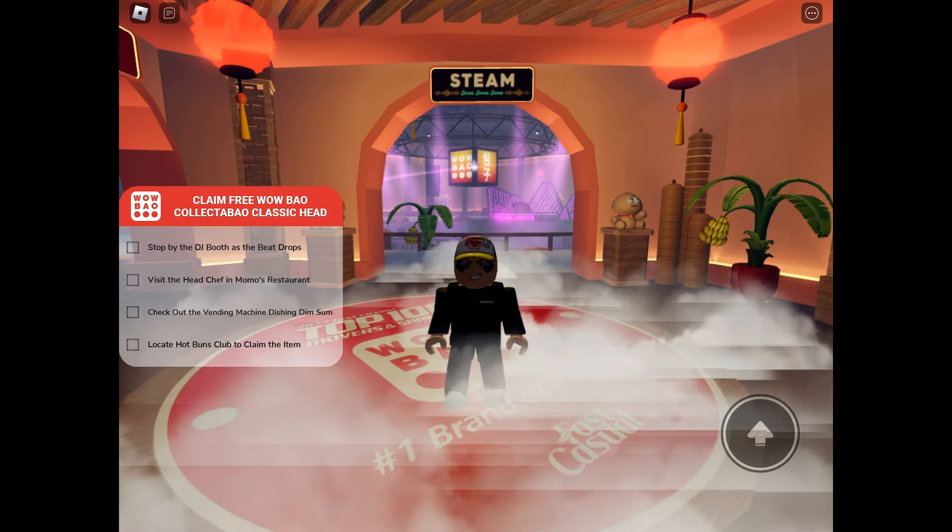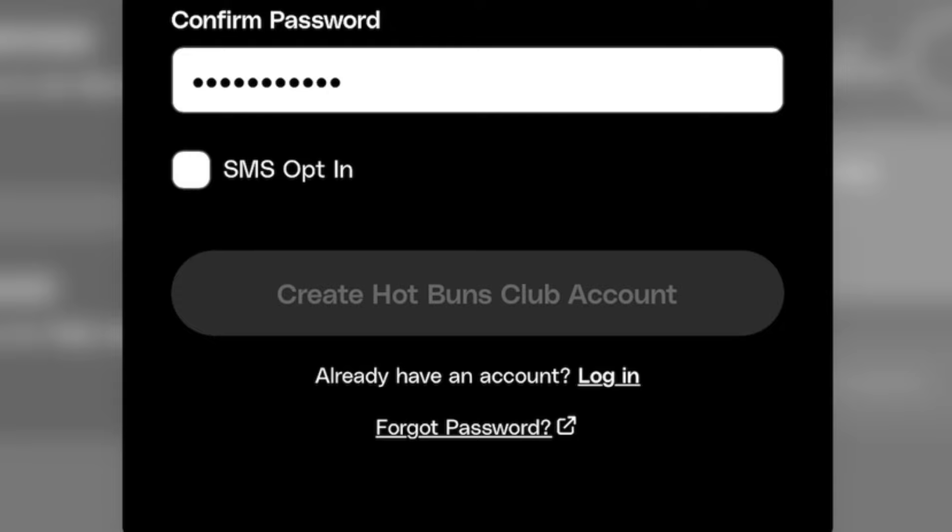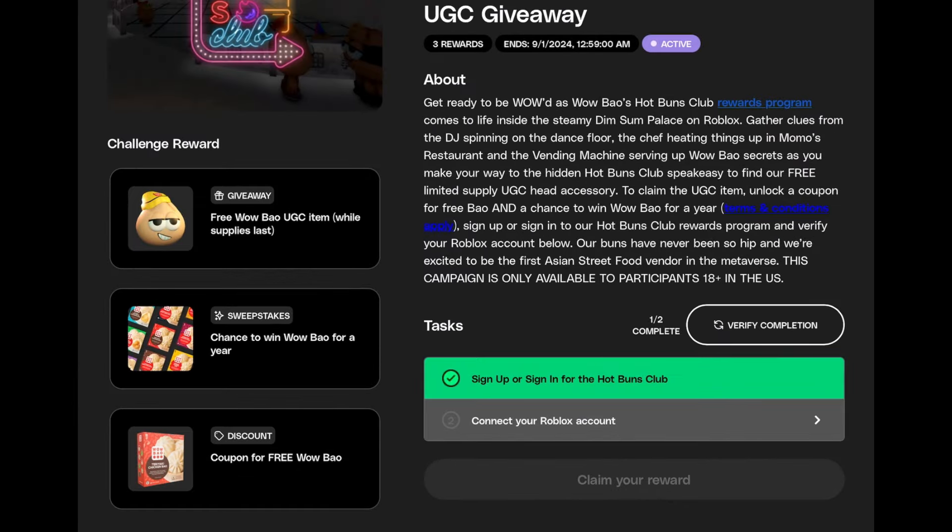So let's do the first task. Click 'I'm a Hot Buns Club member' if you have an account. Click 'Create an account' if you don't have one. Click 'Create Hot Buns Club account' after putting in the information. Now I just have to connect to my Roblox account.